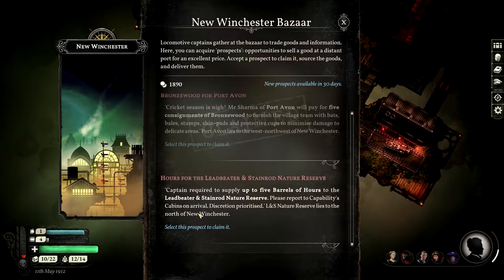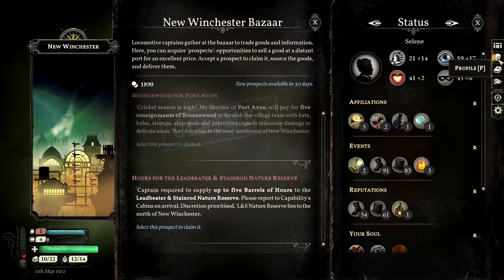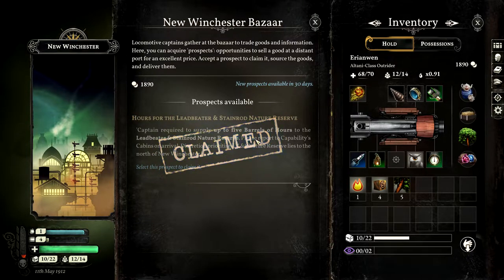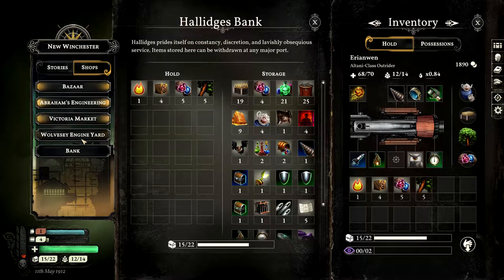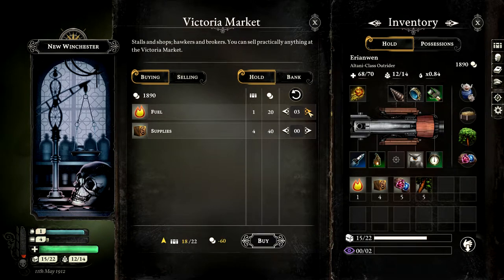There's another one for five barrels of hours to the Leadbeater and Stainrod Nature Reserve, but I think we're full on. We are. Let's get rid of that one. We'll get that one as well and pick up the five barrels of hours. Now the rest of my cargo hold is going to have to be fuel I'm afraid, otherwise we're going to run out. We do not want to run out of fuel in the middle of nowhere.